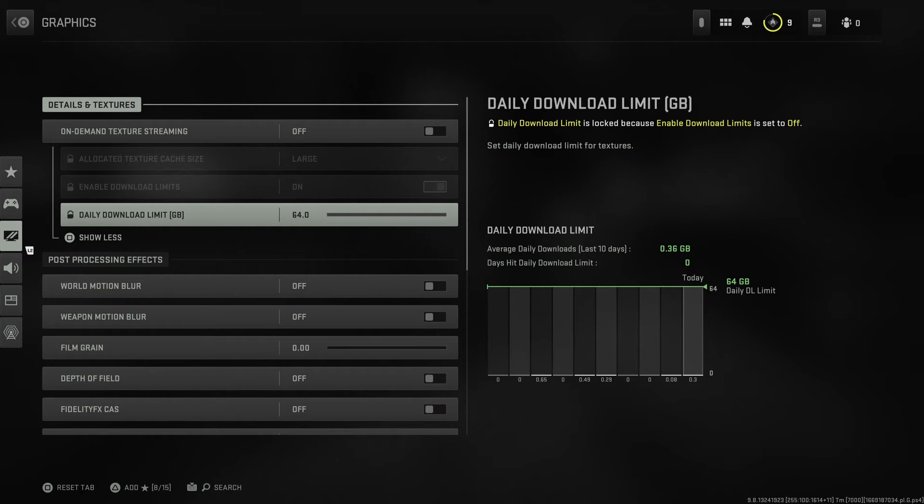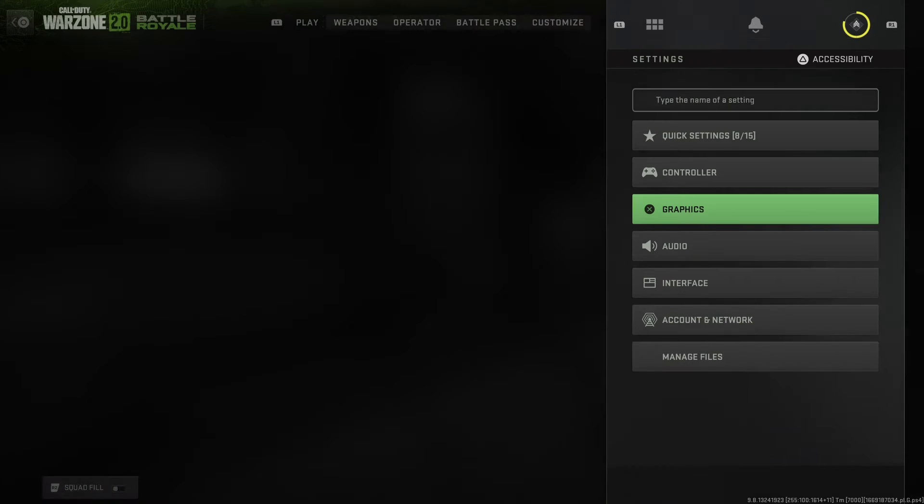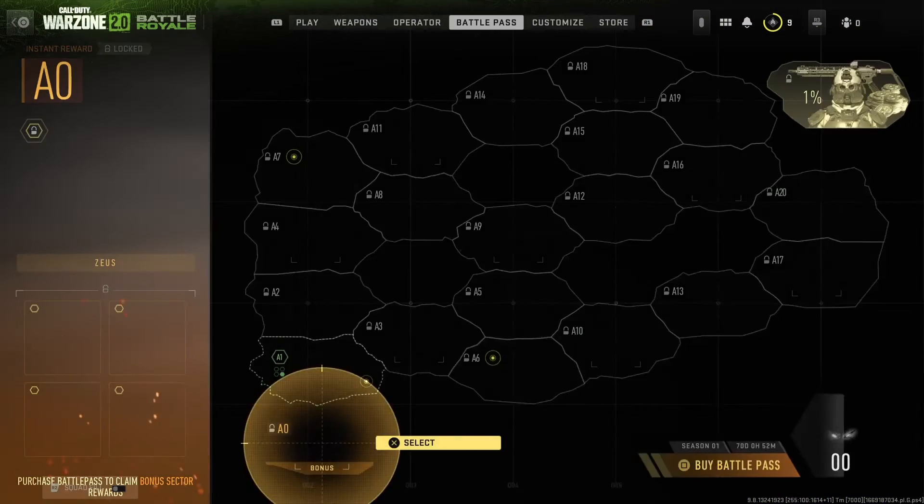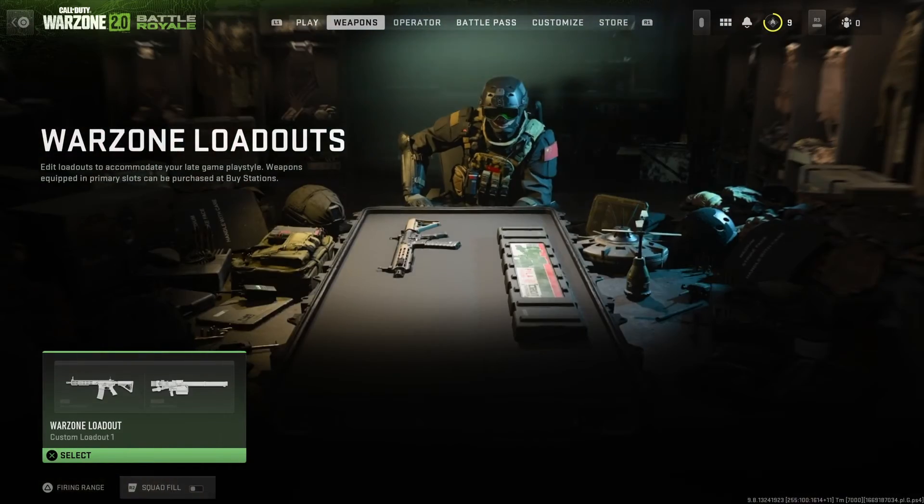When looking at operators in previous videos in Warzone 1, it would be at a gigabyte within about half an hour — not at 300 megabytes. And that store visit just pulled in 60 meg, which isn't enough for high-res textures on a couple of operators. While I'm here, I also want to comment on comparing the guns, which I always do.